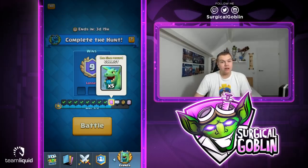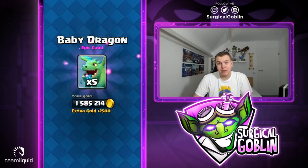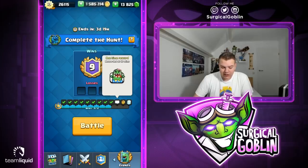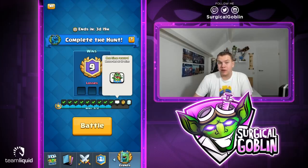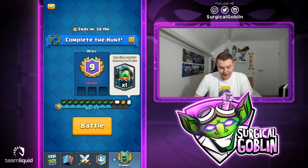I'm 9-0 in the Dragon Hunt challenge. This is actually a really nice challenge because you get a free emote and a bunch of good rewards. The emote shows an Easter egg with a baby dragon popping out of it. The rewards are pretty good — you get quite a lot of dragons like electric dragons, the cards for them, and at 12 wins you also get an inferno dragon. Definitely not a bad challenge at all.